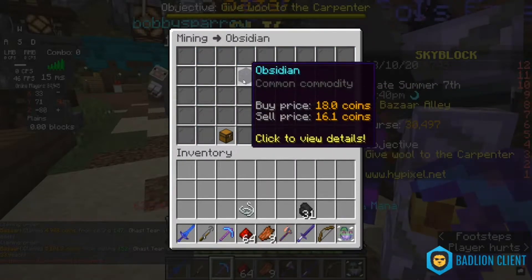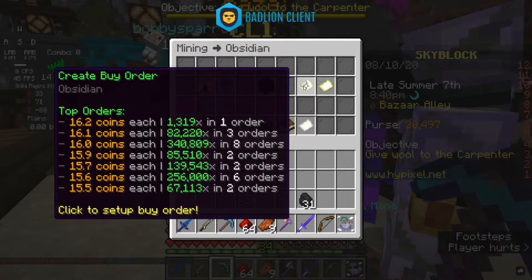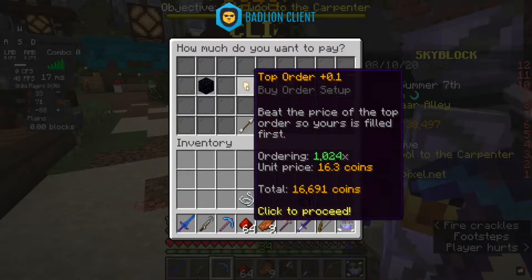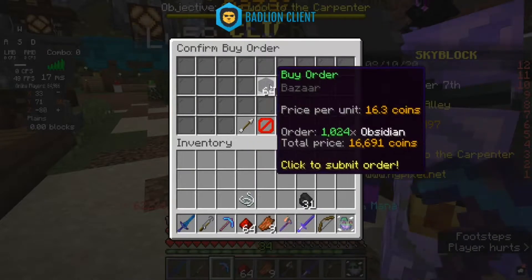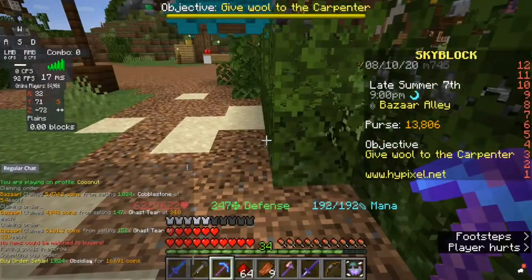Say you want to flip obsidian — you want to go here. You want to go to 'Create Buy Order' and press one thousand, sixteen thousand coins if you have it.